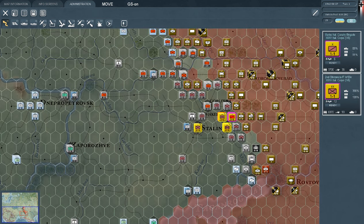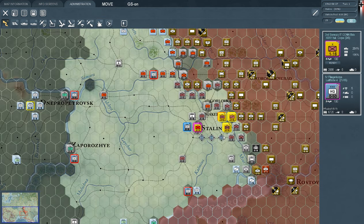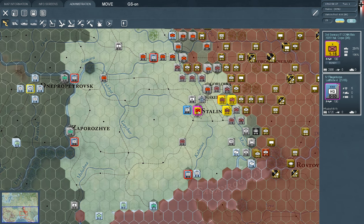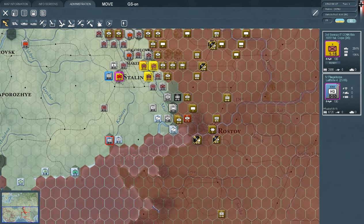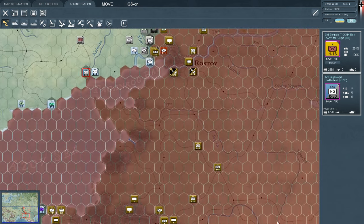These units are relatively poor — holy crap, I didn't know the Italians were that bad. Apparently they are. Let's not move them in. We'll keep a security division here at Stalino — which isn't Stalingrad. This is Rostov. Where are our targets anyway? Let's have a look.